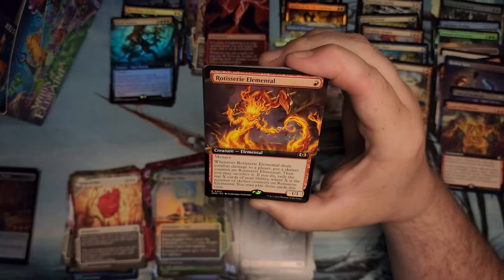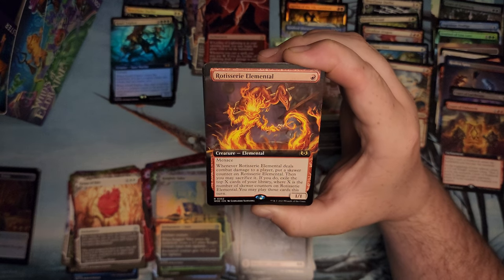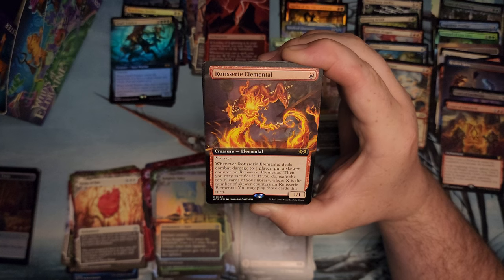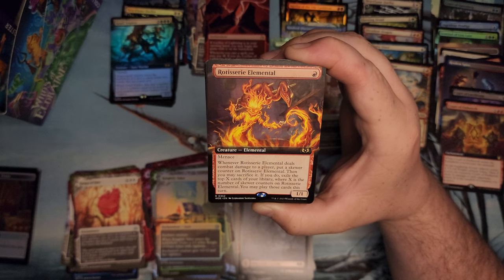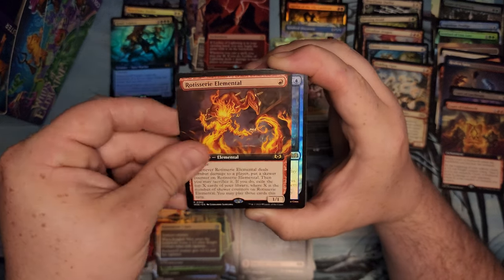Rotisserie Elemental — for real? There's that Scalding Viper. Menace for one. When the member deals combat damage to a player, put a skewer counter on it. Then you may sacrifice it. If you do, exile top X cards of your library where X is the number of skewer counters on Rotisserie Elemental. You may play those cards this turn. That's kind of cool for one — for those little burn decks that have a hard time drawing cards.